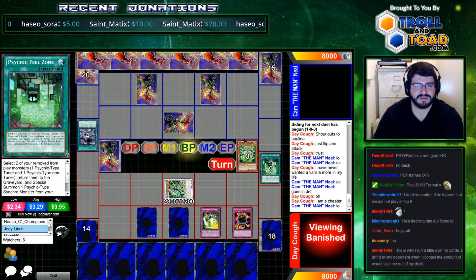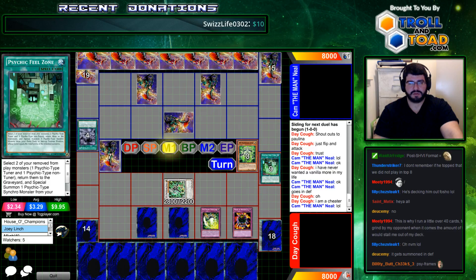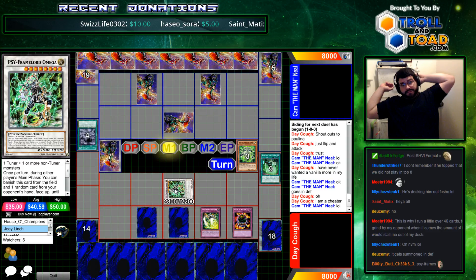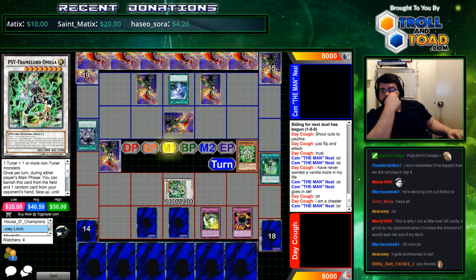Oh, this thing really does summon in defense mode. We get to see this Omega rip a card out of hand. Do you even bother to start doing that? You have to — all of the PsyFrames require you not to have monsters. But he can do that any time, kind of, right? Is that an activated Stormforth? No, a pitched.